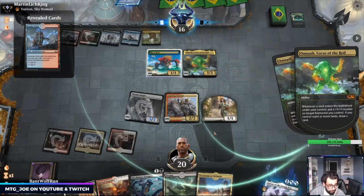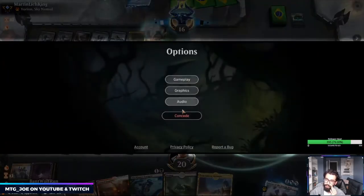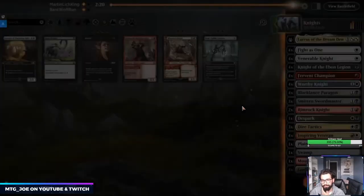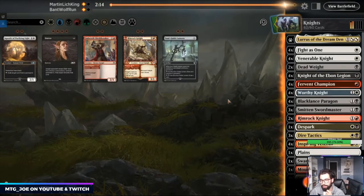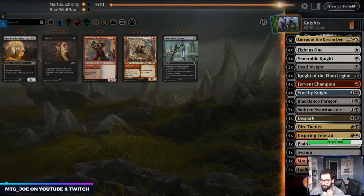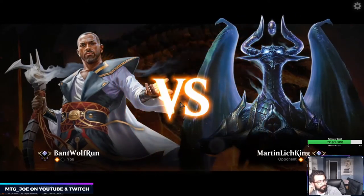They get the other counter here. Once they get to this part of the game, even if we kill the Omnath it's not going to do much. So maybe we do want the Deadweight. I don't know — get rid of Rimrock. It can make even some of their bigger stuff more manageable to push through, but I gotta fix the sideboard.